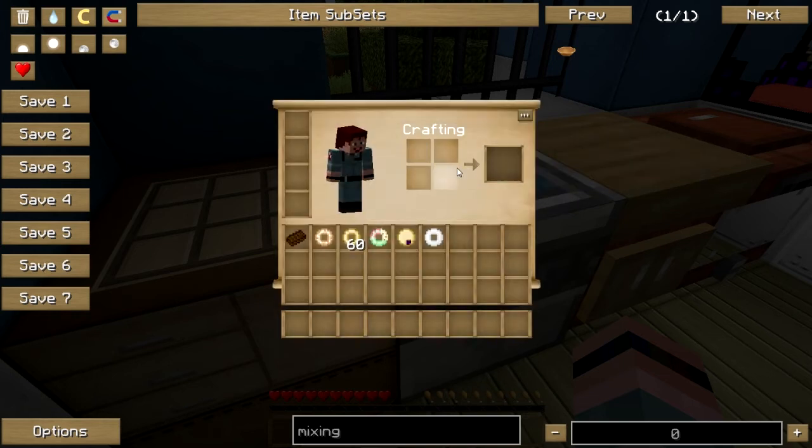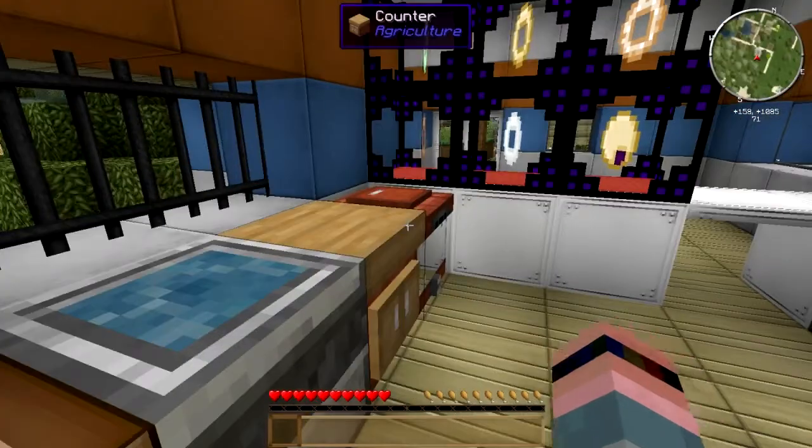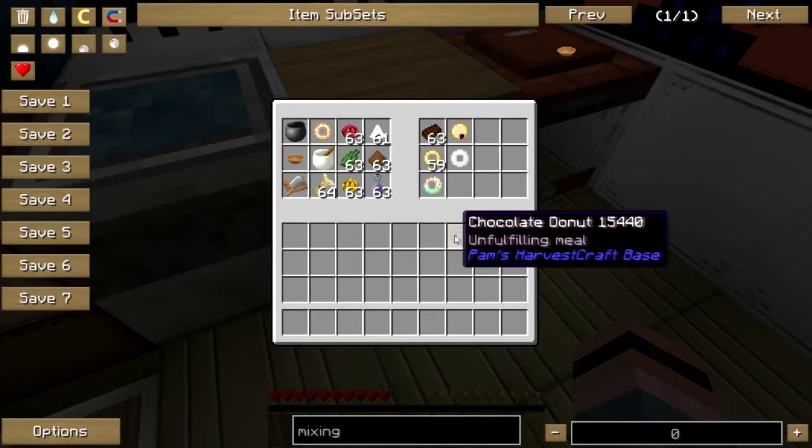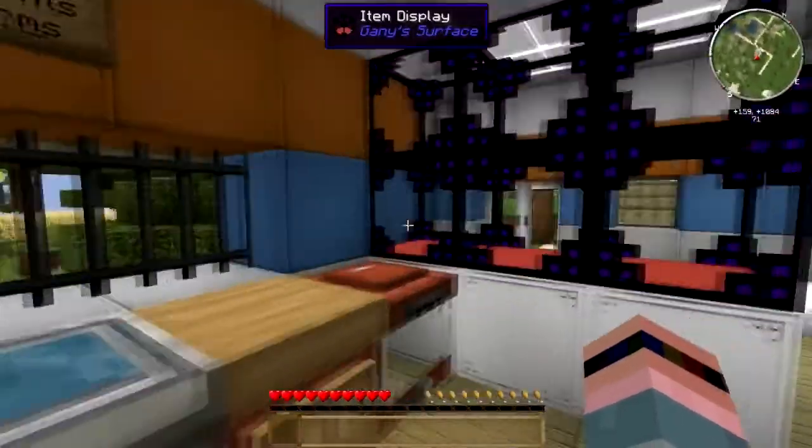There it is. Let's just grab a doughnut, throw it in there, and there is our chocolate doughnut — all ready to go. Let's just put all these away. We'll put them in the cooler there.